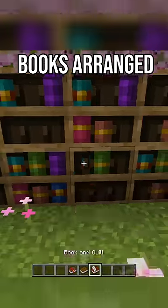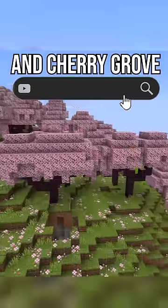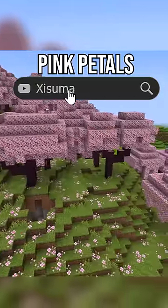The chiseled bookshelf, which can have books arranged any way you like. Cherry blossom trees come with a full cherry wood set and a cherry grove biome where you can find pink petals.